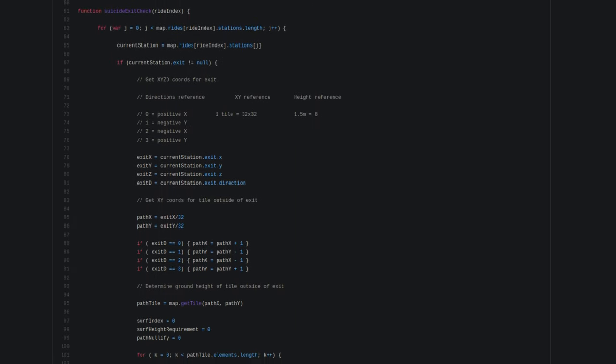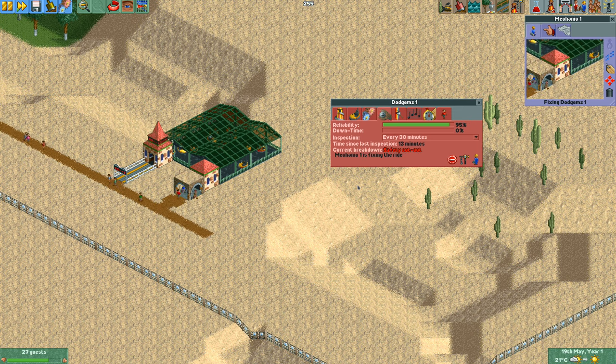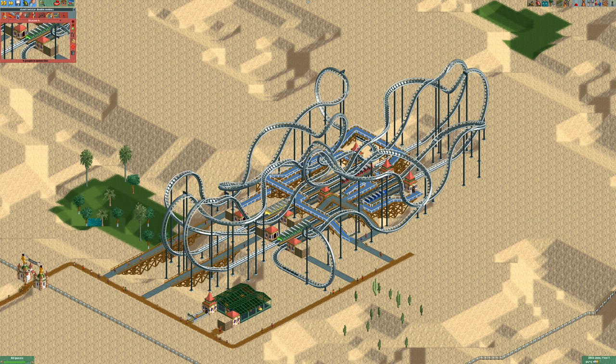It works like this. You build a ride with a suicide exit. When the ride breaks down, it places a piece of path inside the raised ground and connects the path around it so mechanics can get to the ride. Once it is fixed, it removes the path and the euthanising can continue. It even works on coasters with multiple stations, like this Double Mobius Coaster that I built.